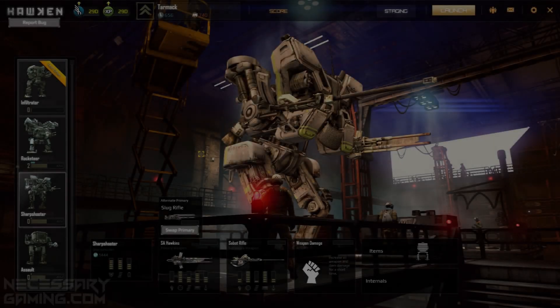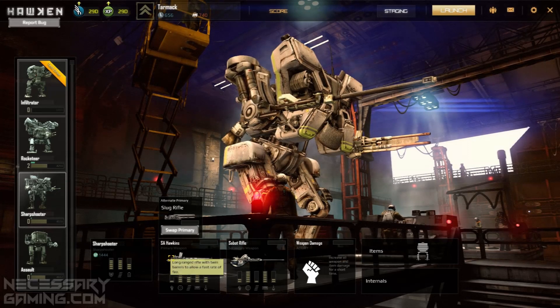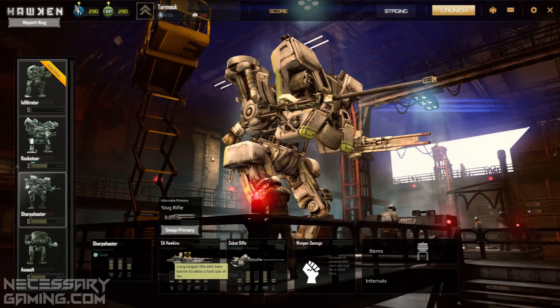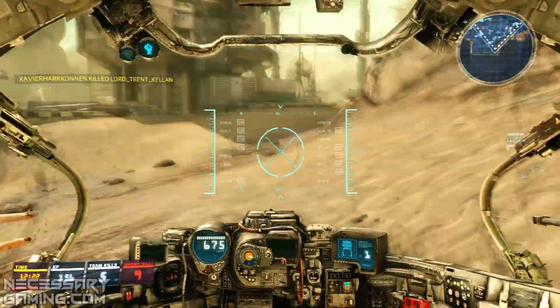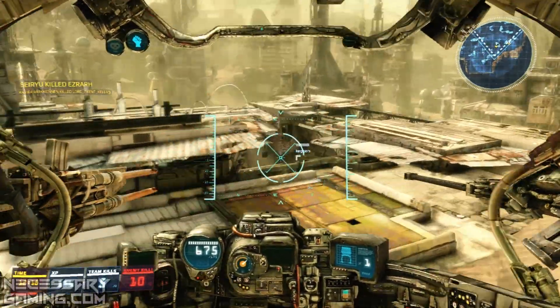Hello and welcome to the Gnomecast, my name is Tarmac and I'm doing a little bit of sharpshooter action here in Hawken using the SA Hawkins as the primary weapon, which is kind of an autocannon-ish sort of thing, and the Sabbath rifle — it's all about the sniper action. See if we can't pick up a couple of kills while we're at it.